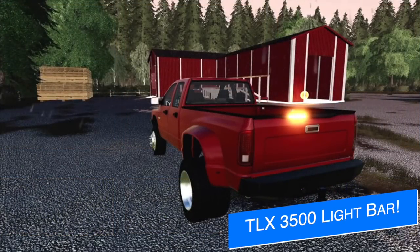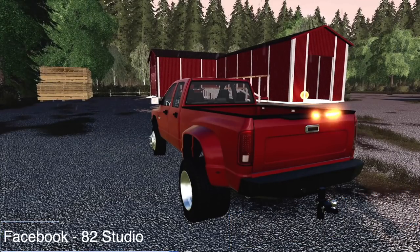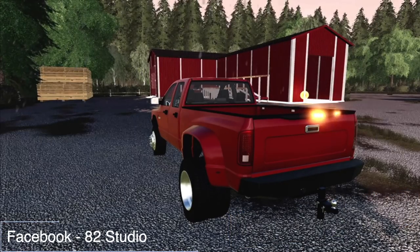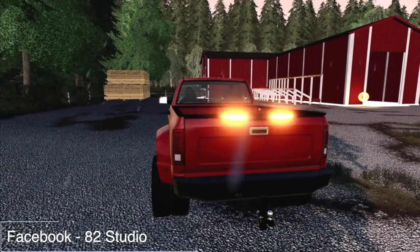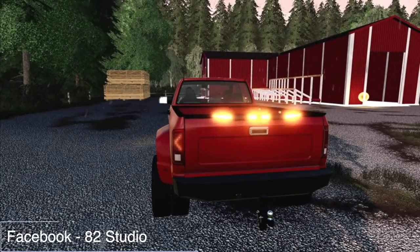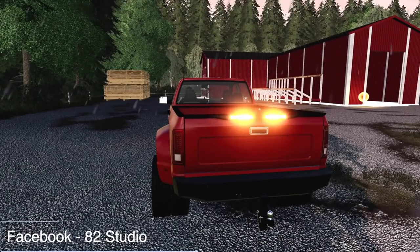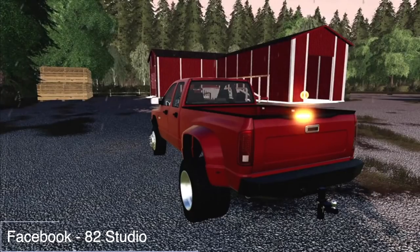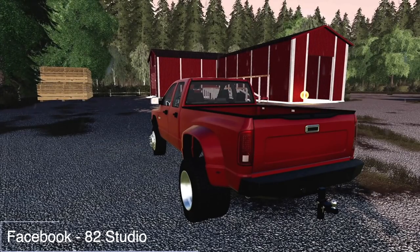Moving into mod news, starting off with 82 Studio who teases a feature coming with the TLX 3500 update version 1.1. They've added a new light bar on the back of the truck that goes with the turn signal — it motions left if you're turning left, motions right if you're turning right, and does a double warning movement if your flashers are on. Check out 82 Studio's live stream tonight at 6 PM Eastern for everything in the update.